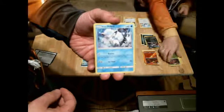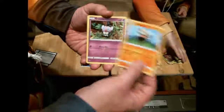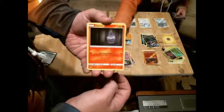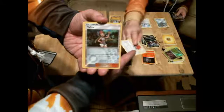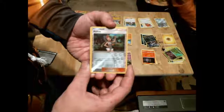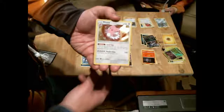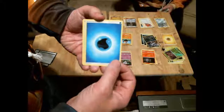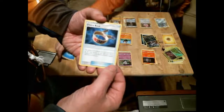Here's an Alolan Vulpix, a Pancham — it's like a little panda — a Gothita, a Litwick, a Fletchling. And then here's a shiny Trainer Mallow: search your deck for two cards, shuffle your deck, then put those cards on top in any order. And here's another shiny — a Blissey! It looks so cool — it's a heart thing. And then here's a water energy and another Choice Band.